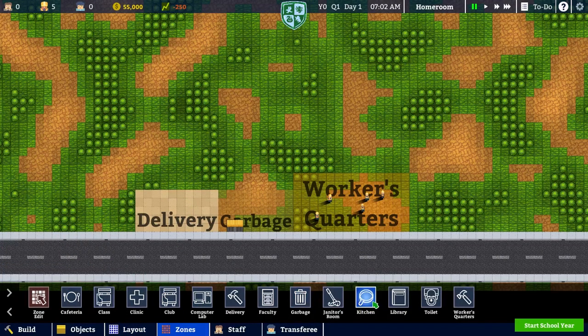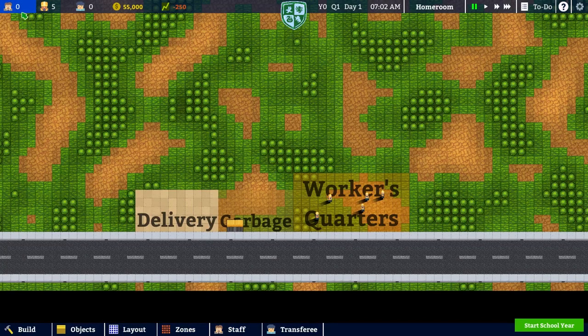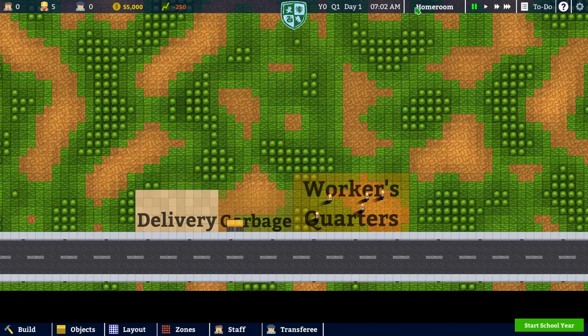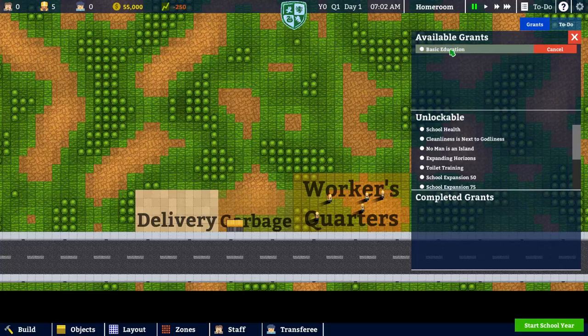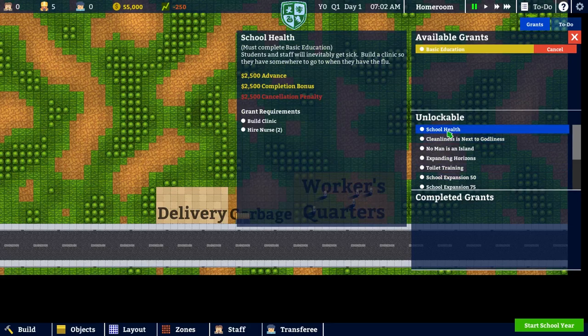We've got our zones where we can set up the cafeteria, class, kitchen, clinic, and so on. We have our staff that we're going to hire. We currently don't have any teachers. We have our staff population — currently just five workmen to work with right now. As far as to-dos, we do have a grant started here. We have our available grants — all these are unlockable. We must complete basic education before we can get some of them. Right now we are looking at creating a freshman class, so that's what we're going to be looking at for this episode.